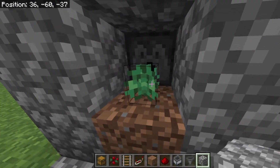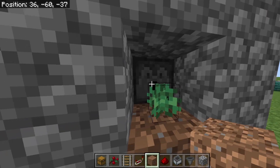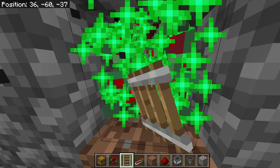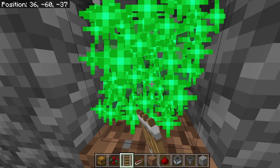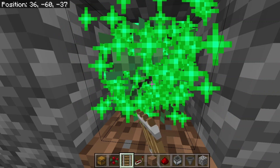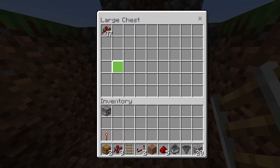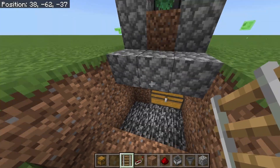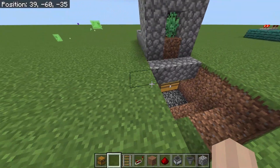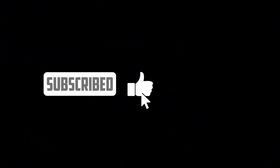Once you have bone meal — let's say you have a stack of bone meal — load it in. Then you can hold down right-click, or on controller hold down whatever button is to interact. As you can see, you're getting a lot of berries very quickly. It's a very simple, easy tutorial for infinite sweet berries. I've got over a stack of berries in less than a few seconds from this simple farm. And that's it!